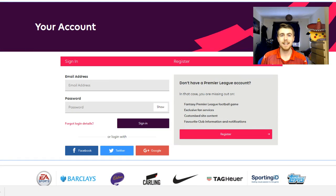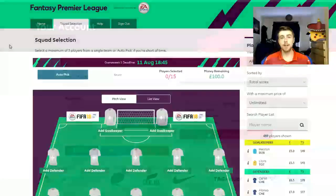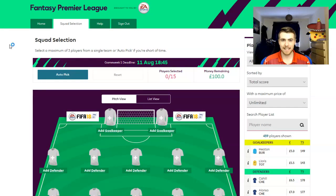So, first things first, what do you need in order to participate in the Fantasy Premier League? All you need is a Premier League account. You need to go to premierleague.com and literally sign up. It's as simple as this — you just need an email, then sign up with a password, and then you can participate in the league. Now that you've made your Premier League account, let's get into the Fantasy Football aspect of it.